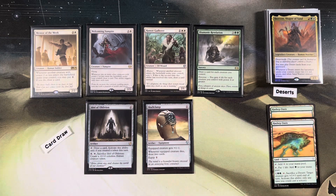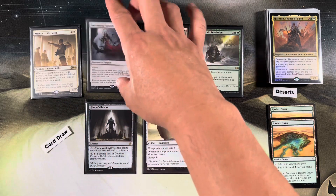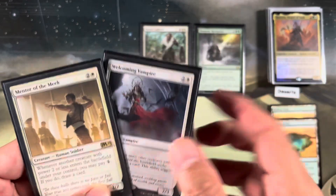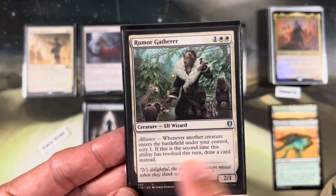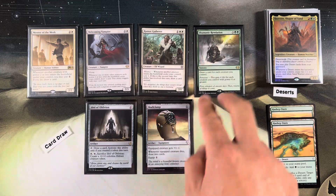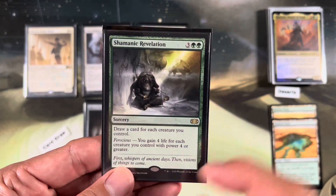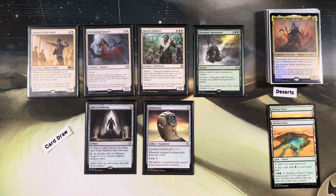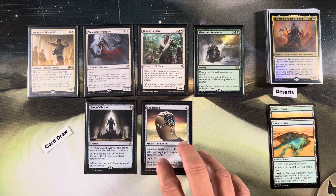We have some card draw. Oracle of Mul Daya and Courser of Kruphix provide card advantage. Welcoming Vampire and Mentor of the Meek are token card draw - creatures two mana or less let you pay one to draw a card, or draw once per turn with Welcoming Vampire. Rumor Gatherer: whenever another creature ETBs under your control, scry one; if it's the second time this ability resolved this turn, draw a card instead. With Hazazon making two creatures, you always scry then draw. Shamanic Revelation: draw a card for each creature you control. Idol of Oblivion: tap, draw a card, activated when you create a token. Skullclamp is insane - in this deck you make tons of little creatures and just clamp them all to draw tons of cards.